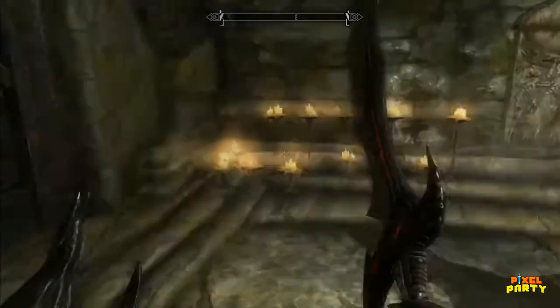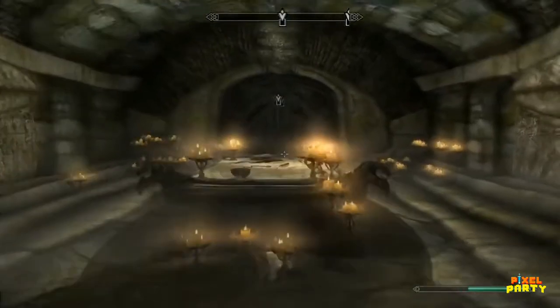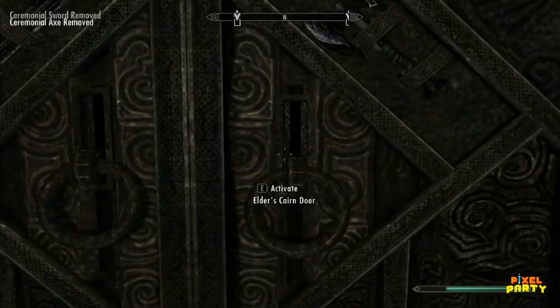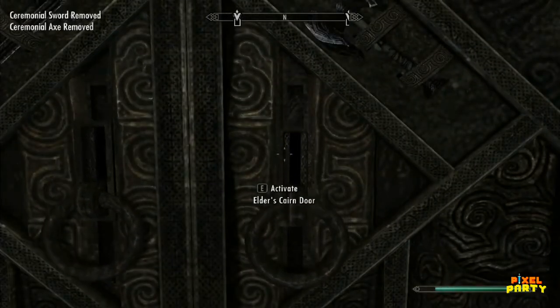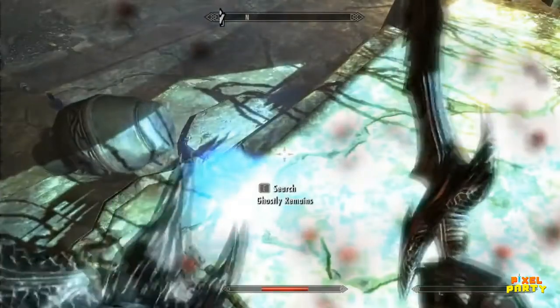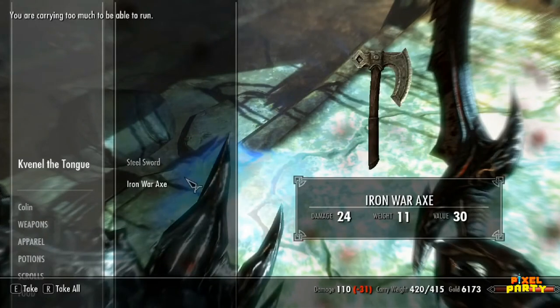Once you have both weapons in hand, you must bring them together at the door of the burial chamber. This act of unity will trigger the door to open, granting you the opportunity to confront the spectral form of Kvenel and claim his prized weapons. It's worth noting that these weapons possess a unique power, inflicting 10 points of frost damage to both health and stamina upon your enemies.